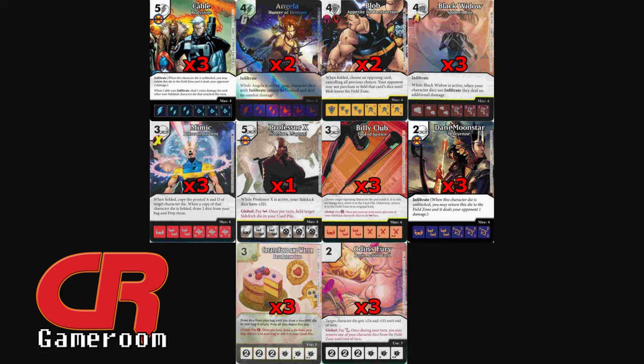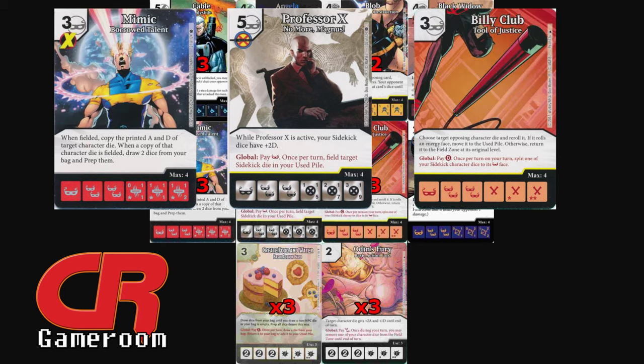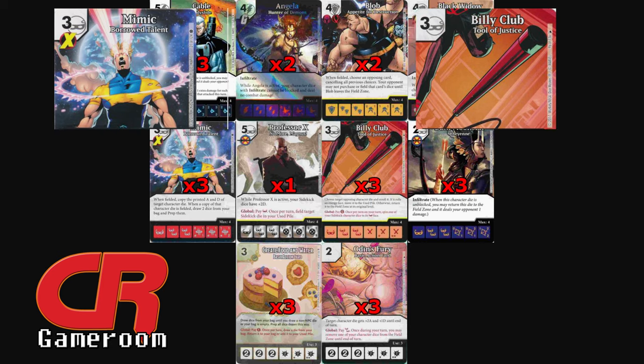To start out, I wanted a good ramp tool. I decided on Mimic — Borrowed Talent — because he is an easy early purchase and consistent ramp that can later turn into a threat. The best way to field sidekicks consistently is with Professor X — No More Magnus — and Billy Club — Tool of Justice. These two cards with Mimic can let you play all your dice every turn if done correctly, and if interrupted, you can still do a decent amount of ramp or bag thinning.